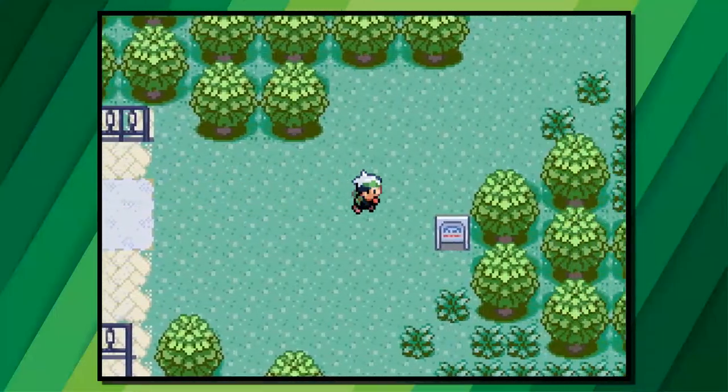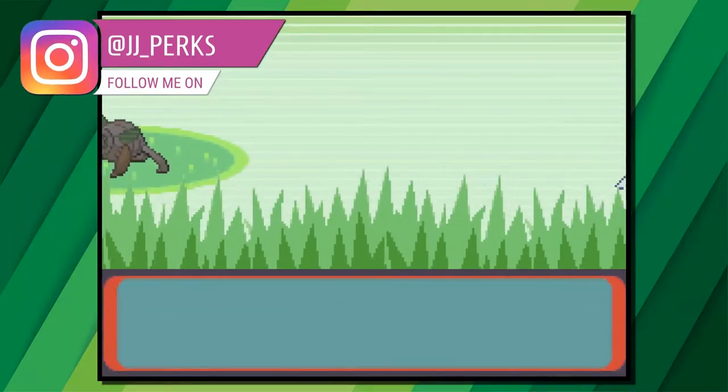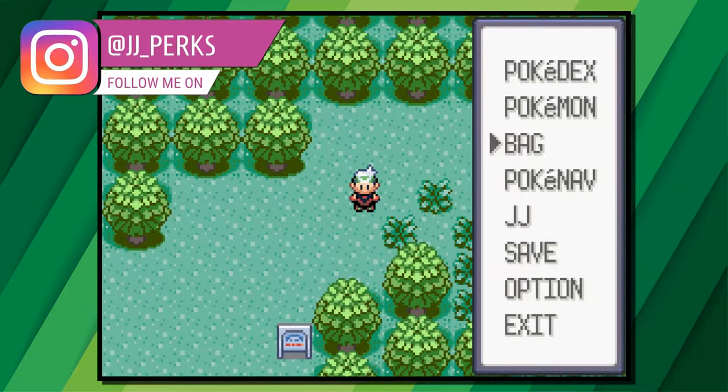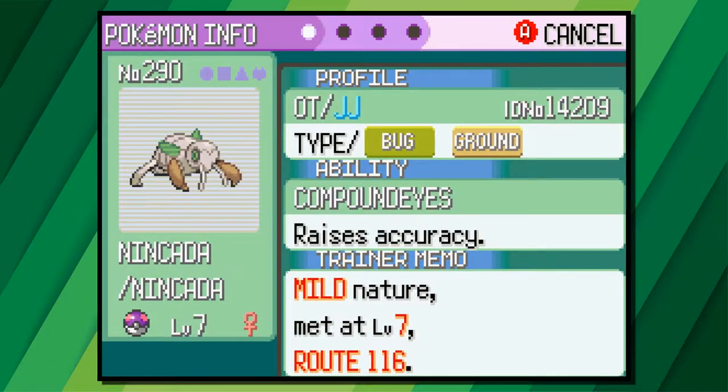First you'll need to head to Route 113 and find a Nincada. They'll be level 6 or 7 and are pretty easy to come across. Next you'll need to make sure there is a Pokeball in your bag and that your Pokemon party has one extra space available.